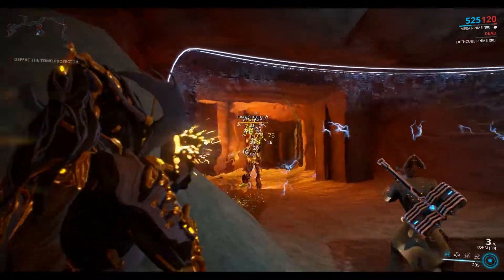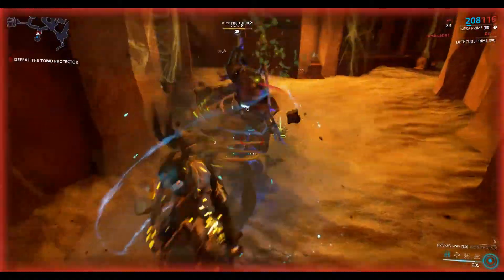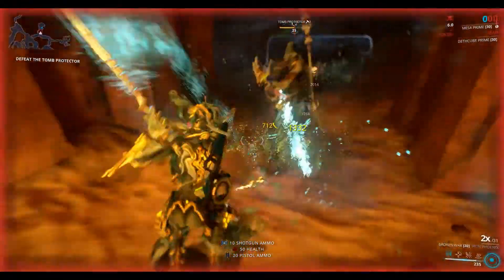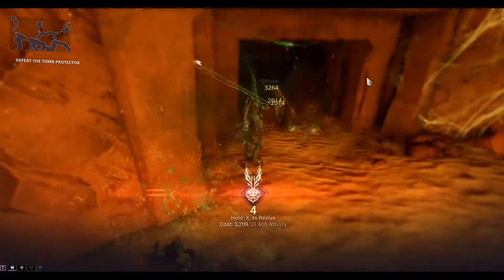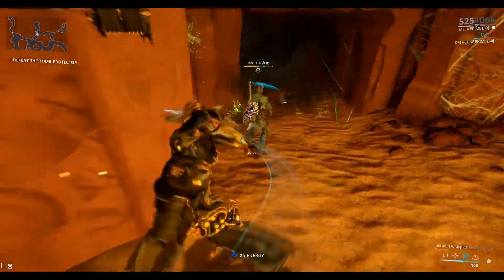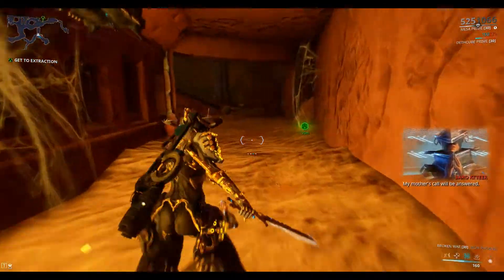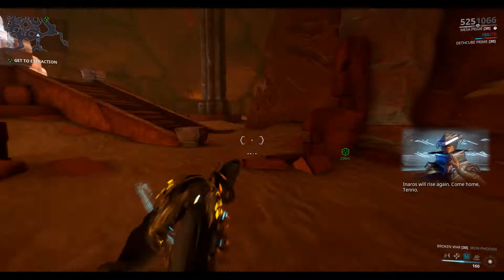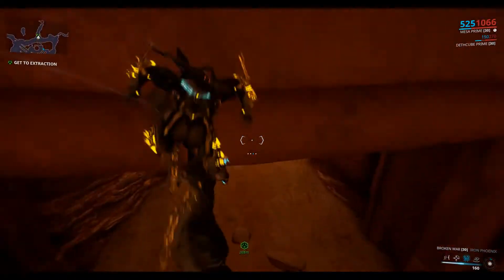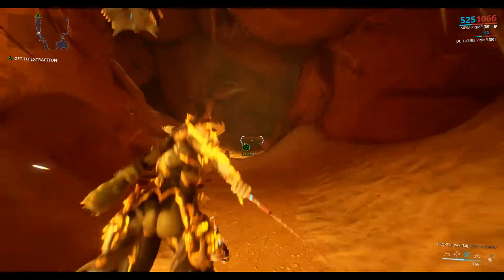So this should be the last time we need to defeat the Tomb Protector. My ammo has run out — onto the melee. You can see he's toxining me again. He did go down, but I went down as well. So yeah guys, that's how I did it. Hopefully that helps you out.